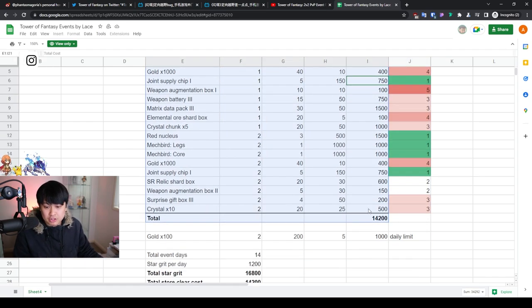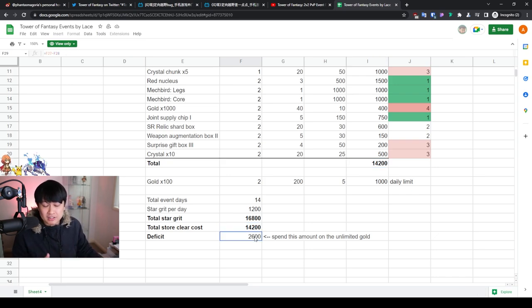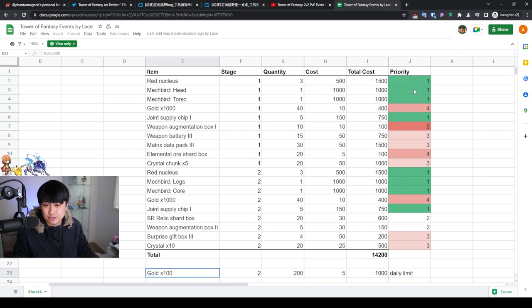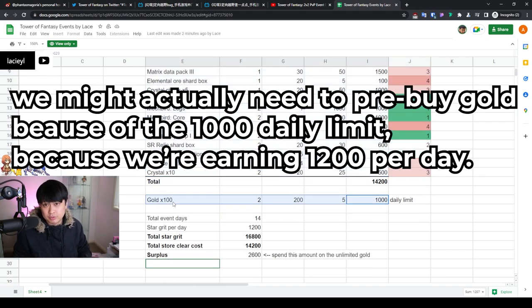The total cost of all items in the shop will cost you 14,200 of the currency. We have 14 days for the event with a 1,200 star grit daily limit, bringing us to 16,800 to spend. With 14,200 needed to clear the entire store, we have a surplus of 2,600. This means if you miss about two days you should be fine — any more than that and you might miss something. If you're a min-maxer clearing every single day, you'll see there is a gold times 100 with a daily purchase limit of 200 costing 5 each, so you can only spend 1,000 tokens on gold per day. You'll clear all items in about 11 to 12 days, then on days 12 through 14 you'll just be buying out the gold.